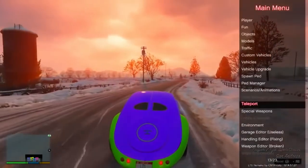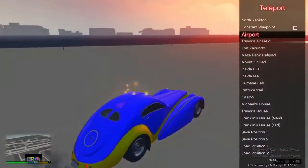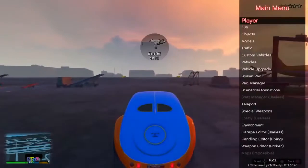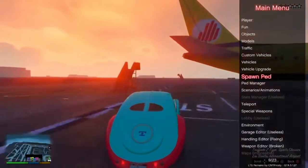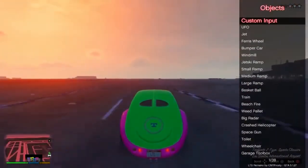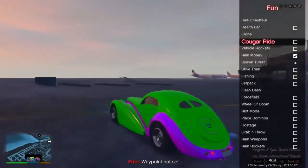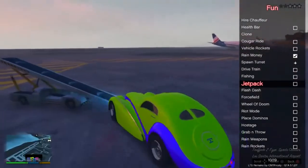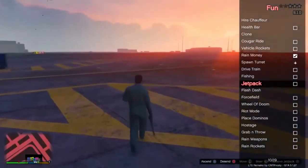I'm just driving about in North Yankton doing whatever I can. I'll teleport back to the airport. I'll turn off the cops. I'll leave a download link in the description so you can download this menu and have a bit of fun with it.